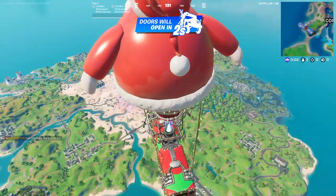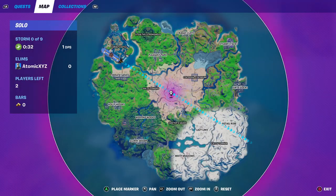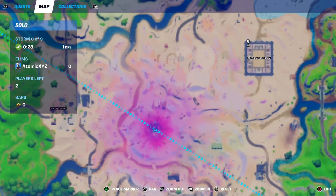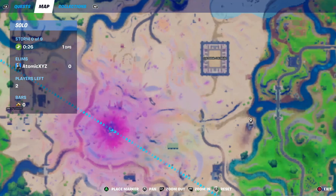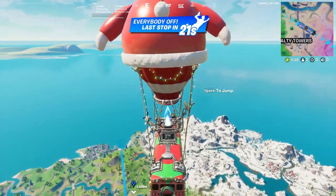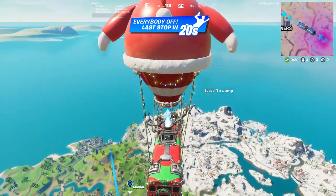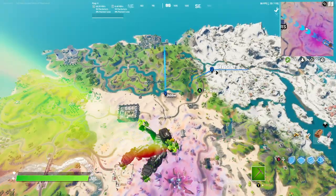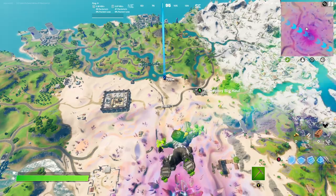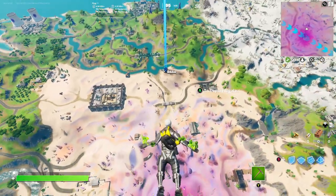For this to work, you're going to have to be in any sort of battle royale mode, but solo works the best. You want to drop at the Razor Crest and find the Mandalorian. The Mandalorian usually spawns around the Razor Crest but can also be found near the Coliseum and even close to the Zero Point in the middle of the map. I would recommend dropping at the Coliseum and then moving into the Razor Crest.